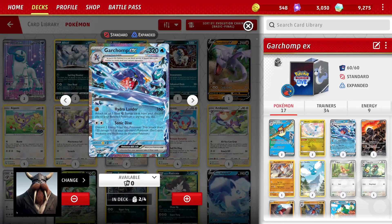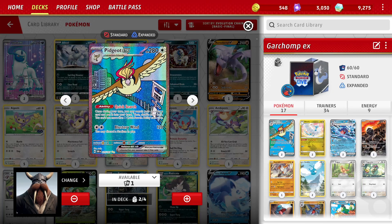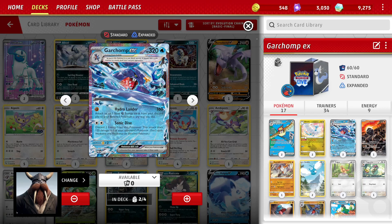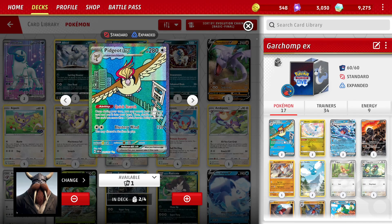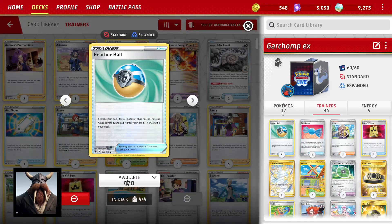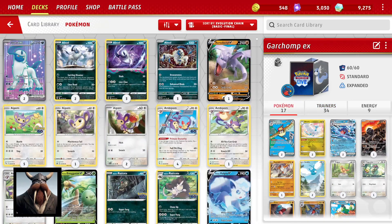I'm pairing Garchomp EX with two big cards: Pidgeot EX and the Altaria from Evolving Skies. They all share a common trait — no retreat cost — which makes them a huge target for the card Fetter Ball, meaning I can search them for nothing at all really.